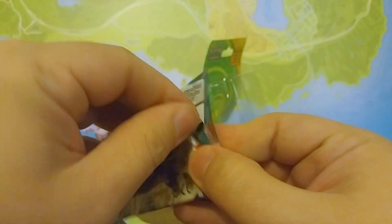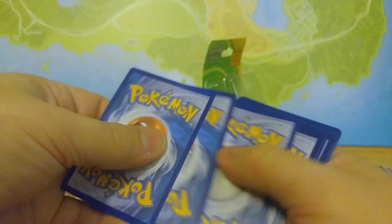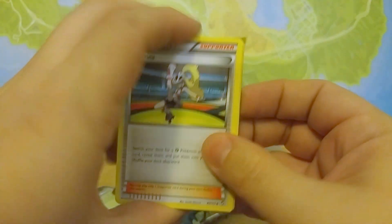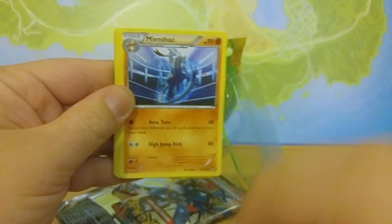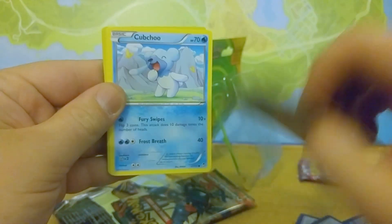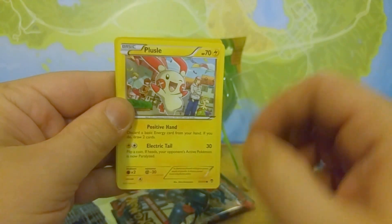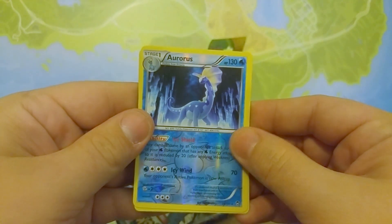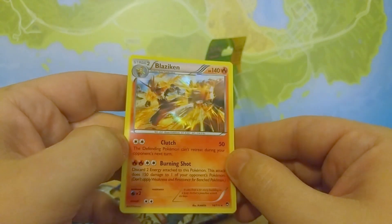All right, one last pack. I doubt we're gonna pull another one but you never know, there's always a chance. We got Korina, Hitmonlee, Minxiao, Scroopy, Cubchoo, Slackoth, Trapinch, Plusle, a Reverse Holographic Aurorus, and a Holographic Blaziken.